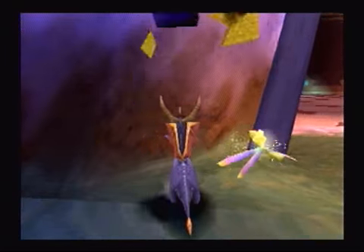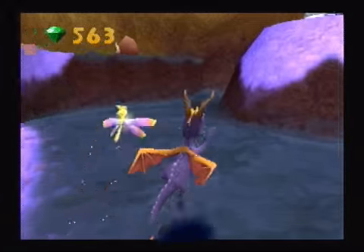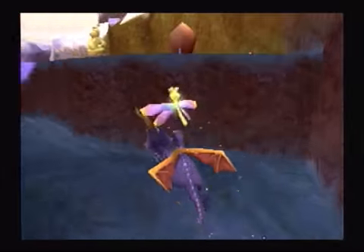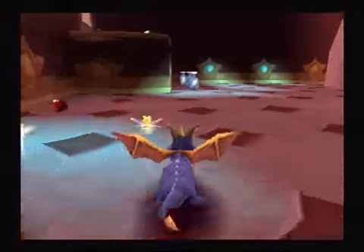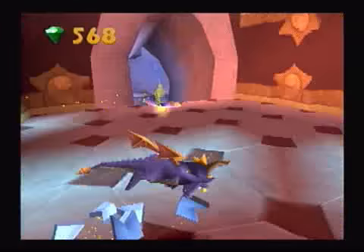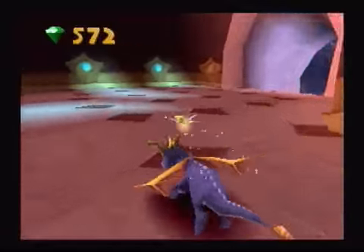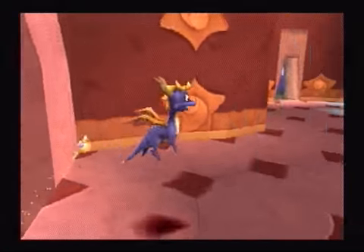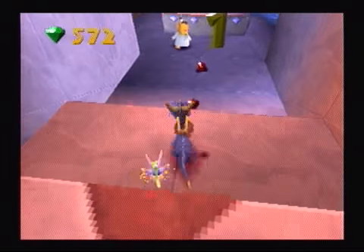I think this is actually supposed to be the second level in Summer Forest that you do. You're probably meant to do Idle Springs first, but since you need to learn how to swim underwater to beat Idle Springs, I'd rather not start Idle Springs and then have to go back out for something else. If I can, I'm gonna try to finish every level in one attempt — although that's not always going to be possible.